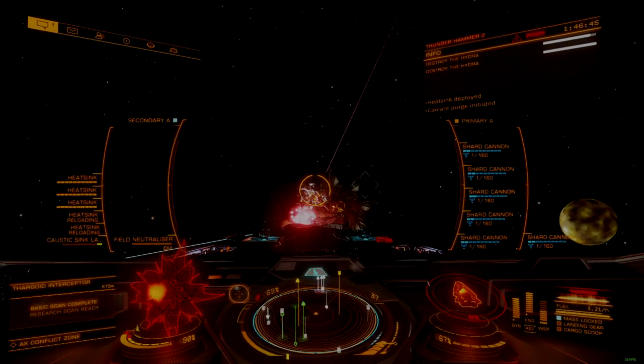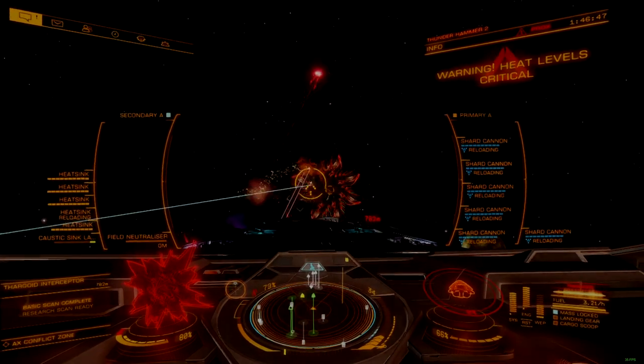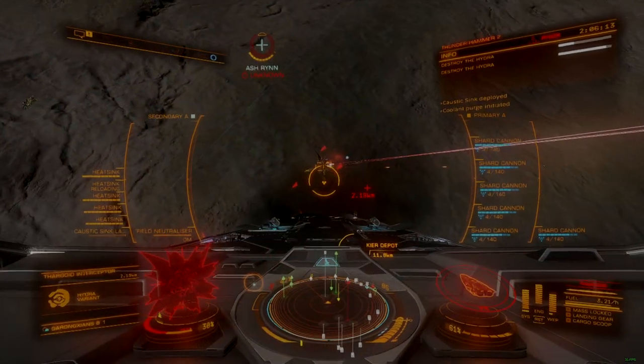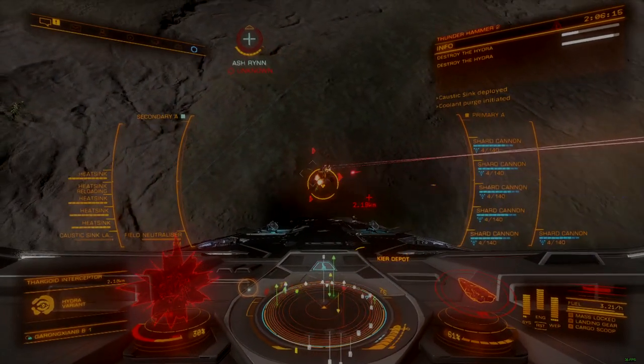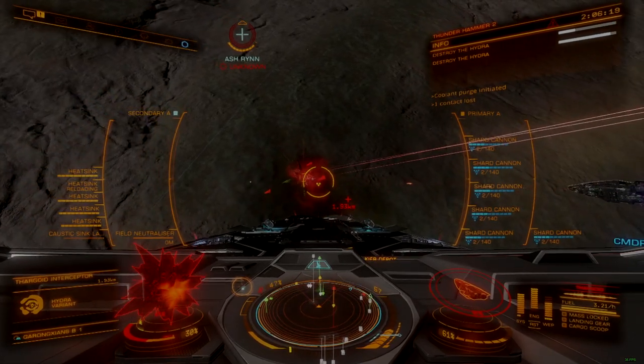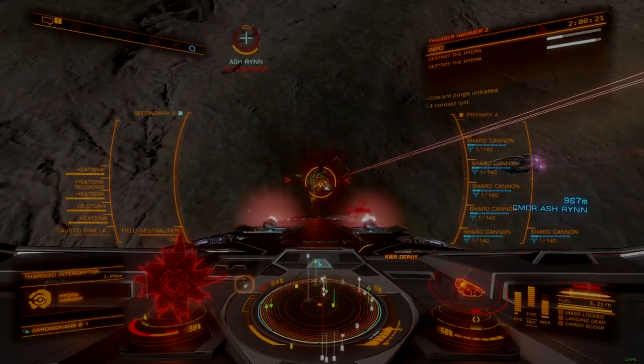From a mechanical perspective, a port defense operation leverages the same mechanics as a traditional Thargoid interceptor encounter, but applied on a larger scale. Over the course of a defense operation, multiple interceptors will arrive that need to be dealt with individually.